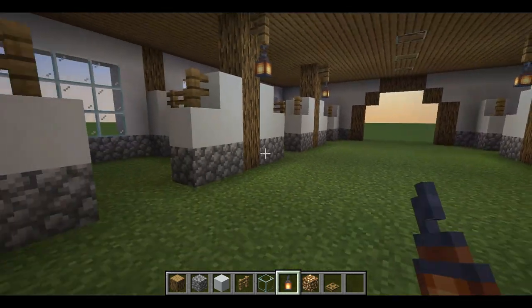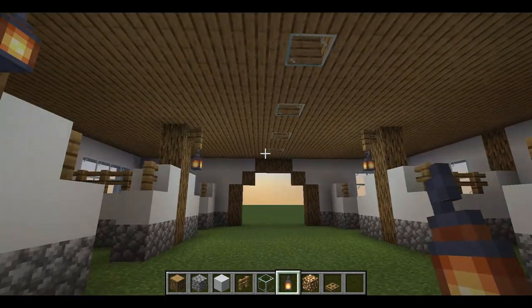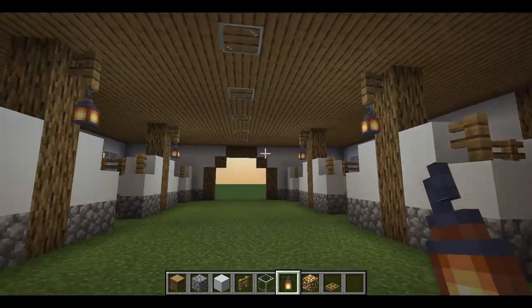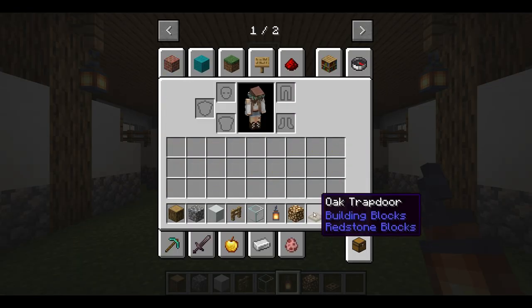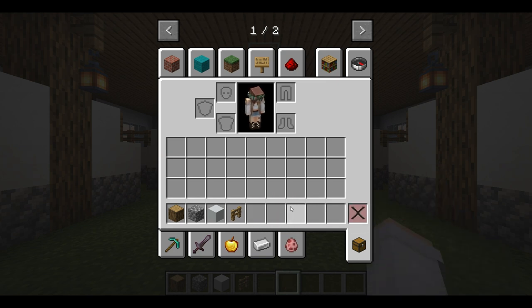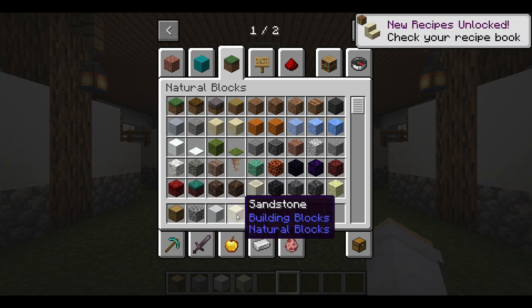Now it looks so much better in here — a lot more cozy. I like to use lanterns for smaller, more open barns. Glowstone serves the same purpose but looks a little more modern. Next we're going to build the stalls. I kind of have my own method that I use as a base for every stall. I like to use sandstone as shavings — I think it looks a lot more realistic than hay.